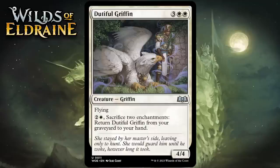Next up it's Dutiful Griffin, which for 3 generic and 2 white is a 4-4 Griffin at uncommon with flying. You can pay 2 generic and 1 white and sacrifice two enchantments to return it from your graveyard to your hand. A five-mana 4-4 flyer is pretty nice, though not as impressive as it once was. Sacrificing two enchantments is a real cost even with roll tokens around, and there are a lot of games where you won't have the time or resources to bring it back. It's probably just going to feel like a five-mana 4-4 flyer a lot of the time, which is nice but nothing amazing. Giving it a C+.